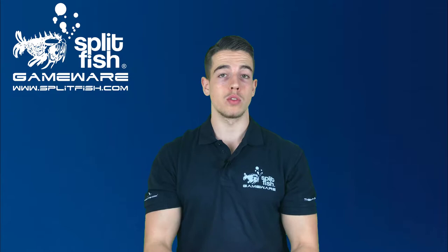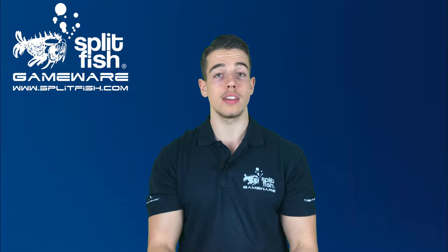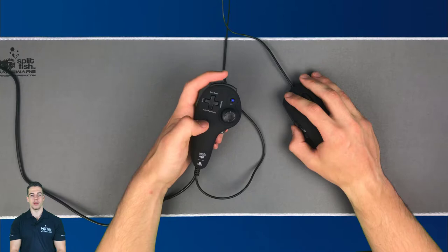Now let's learn how to activate the stick swap. As we have learned in previous tutorial videos such as button remapping and rapid fire, to activate any of the four special functions — in this case, special function stick swap — we always have to press the F button and option start button simultaneously to start the activation process. Then press D-pad up for stick swap. Press F button and option start button simultaneously again and the stick swap is activated.